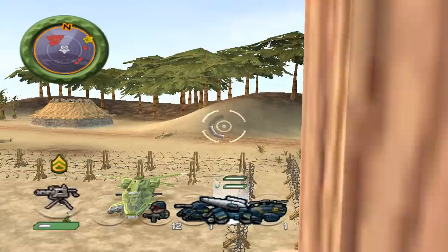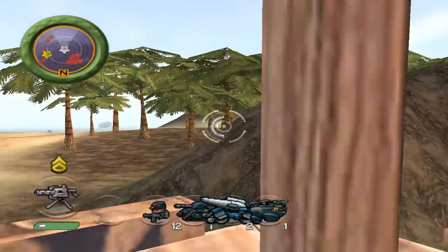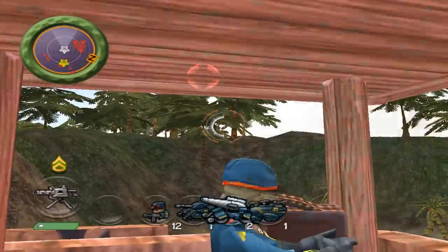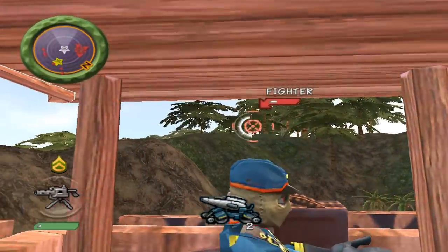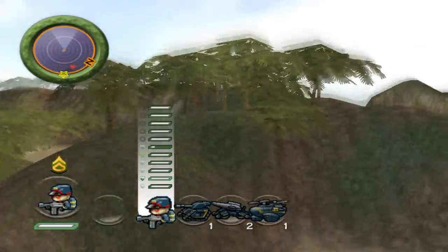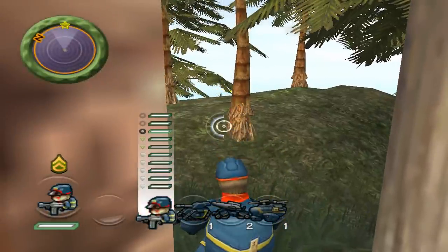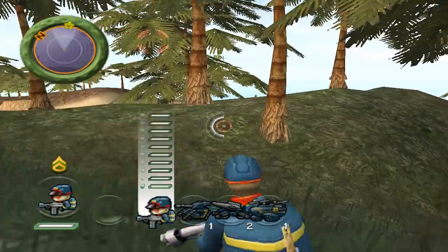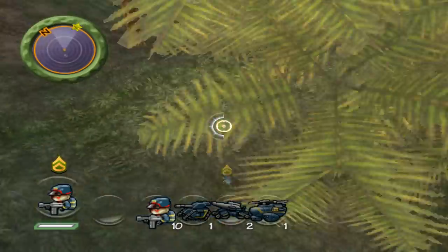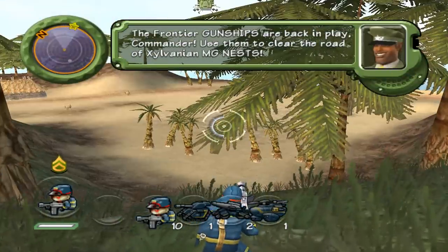That's at least how it works in Battalion Wars 2, which is why you can't lock onto your allies — their status is set to not let you lock onto them. Alright, so the Frontier gunships are freed and I send my rifle grunts into the fray.